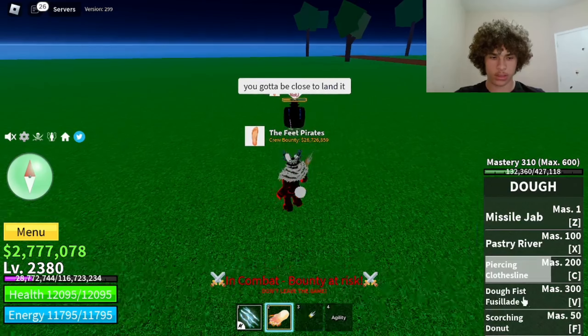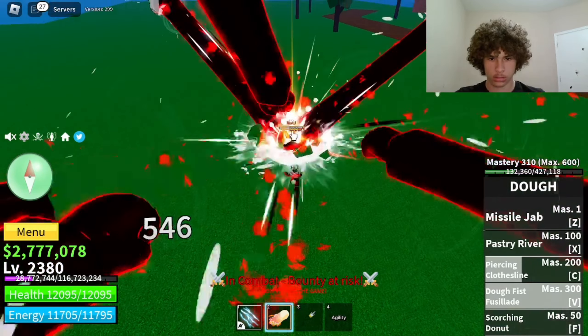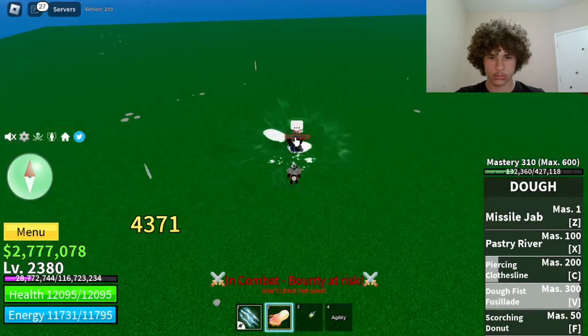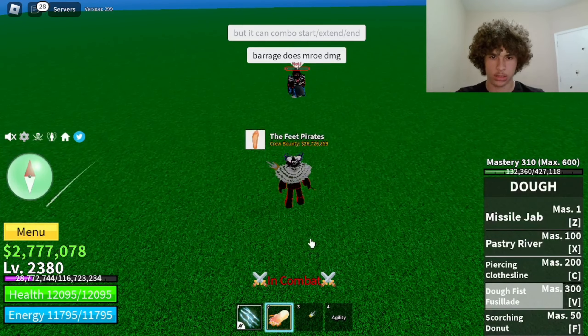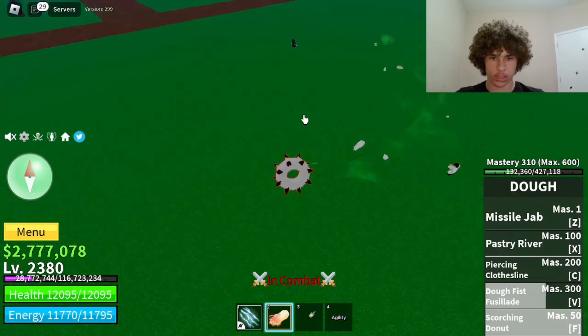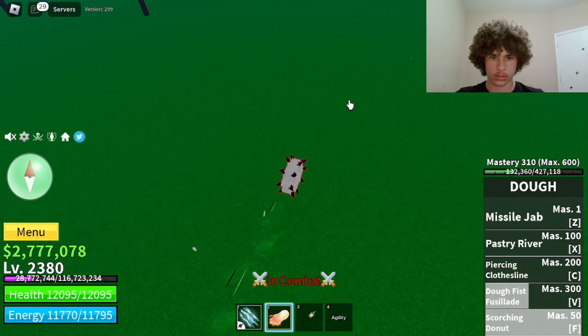Next move is the V move, which is the Barrage, and that did 4,371 damage. Next move is the Scorching Donut, which is good for transportation. It also does a little bit of damage if you hit it right — that did 328 damage.